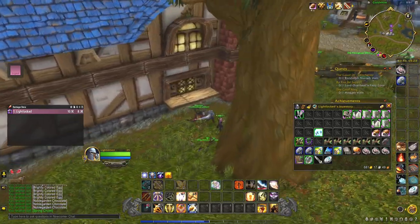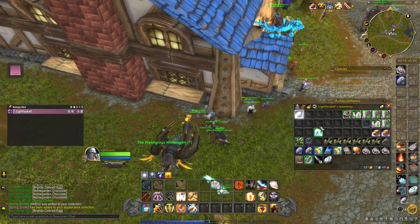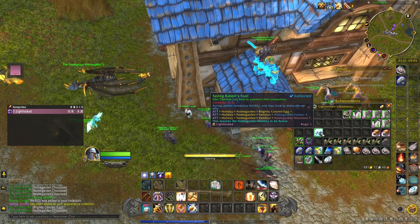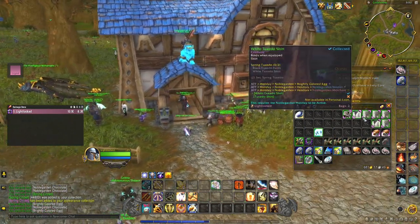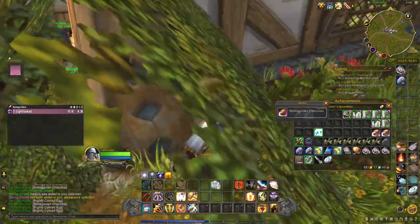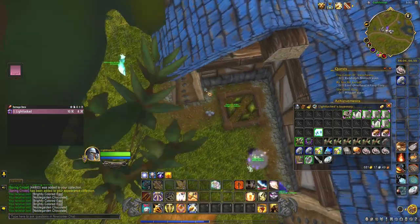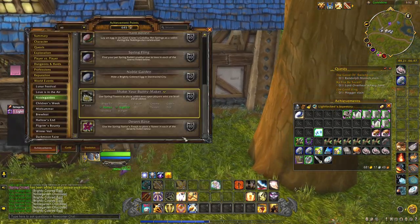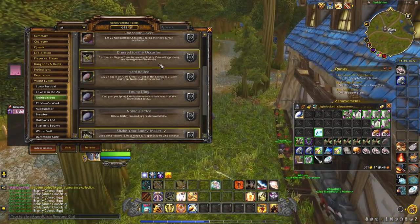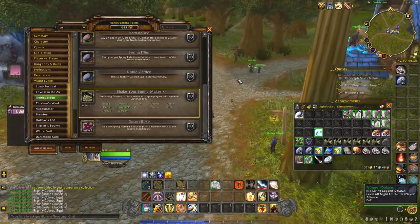We got one of the other drops - the spring circlet! That saves us 50 chocolates down the line. We also got another spring rabbit's foot - that's our fourth one. Now we have to get the elegant dress from an egg for the achievement, which saves another 50 chocolates. After that it's all about getting chocolates. We'll have to buy an egg and put it in Stormwind. We're eating the chocolates, but we have no access to the desert-related quests.